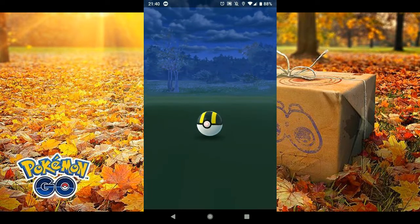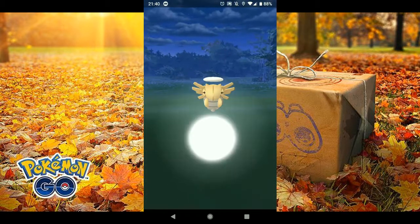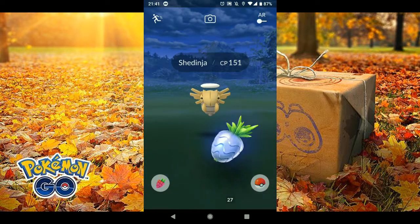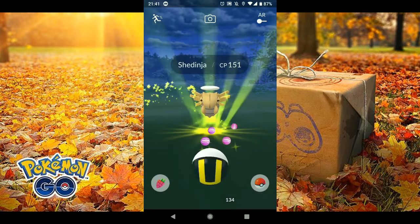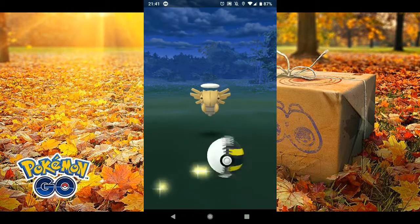As you can see, the attack animation doesn't move around too much - it just sort of slightly shuffles on the spot. But even with the Ultra Ball, it did break out. So it is going to be a bit of a tricky one to catch. Throw the silver pineapple at it and give it a go.